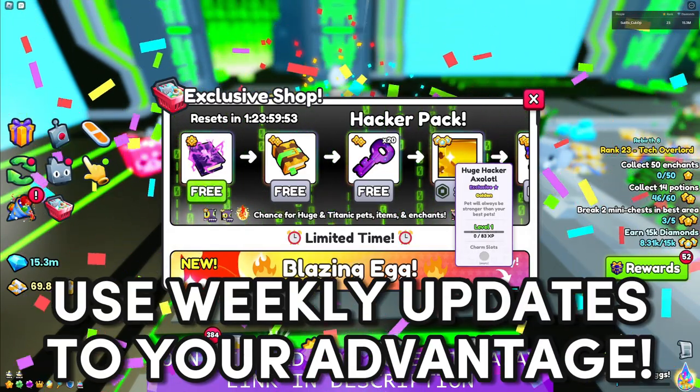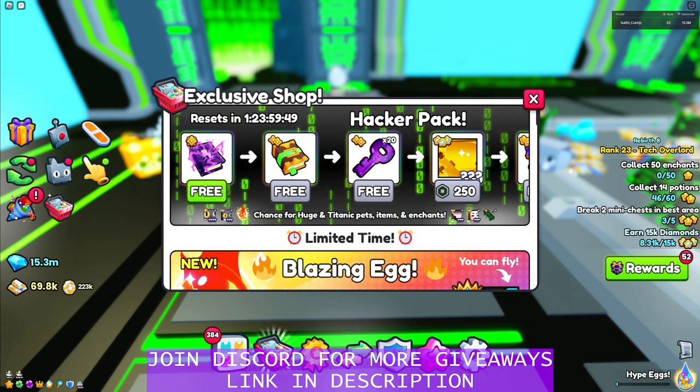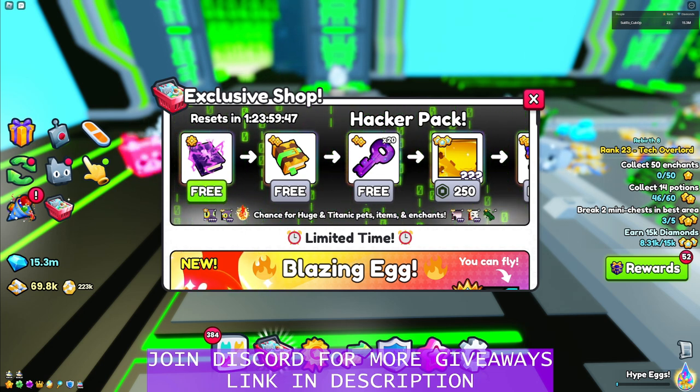A super overpowered tip is to take advantage of updates when they release for Pet Simulator 99. Now that weekly updates are a thing, you can utilize this more often. Whenever you obtain a pet or item introduced in the update, make sure to sell it as soon as possible for maximum profits.